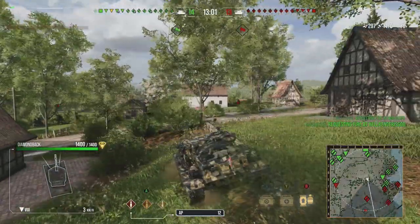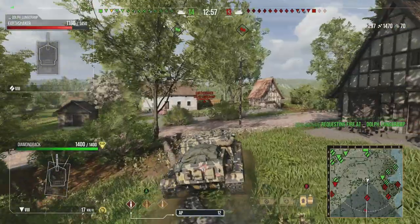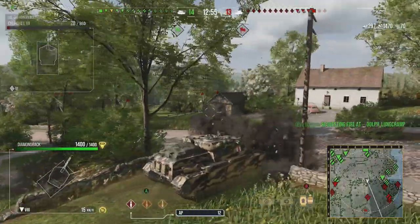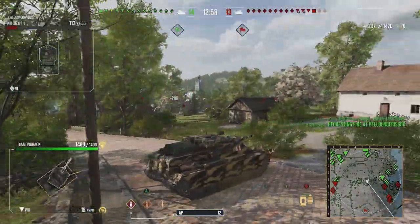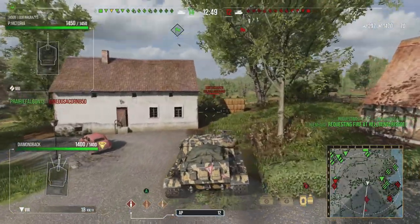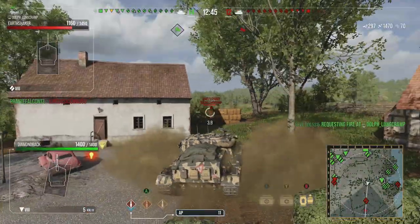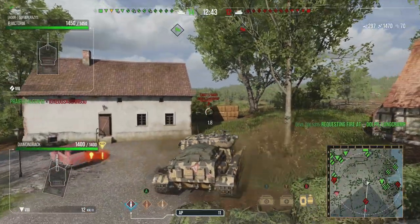The roof of your tank — from the upper plate connecting to the roof, and then your engine deck — is also 38.1 millimeters thick. So if artillery hits you in any of those areas, it's going to suck.